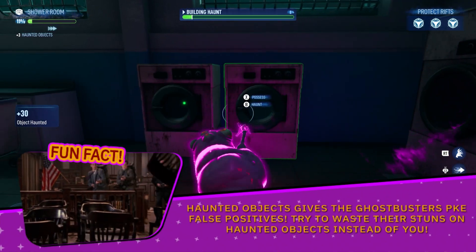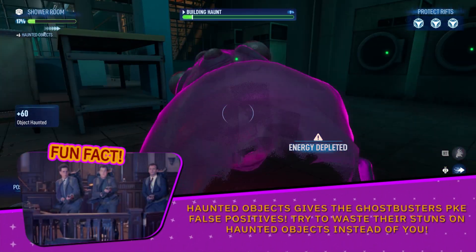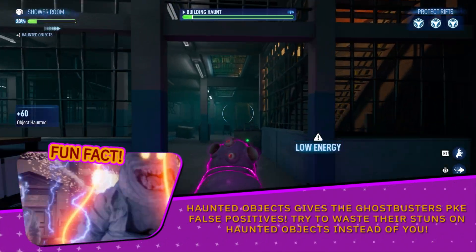Fun fact: haunting objects gives the ghostbusters PKE false positives. Try to waste their stuns on haunted objects instead of you.